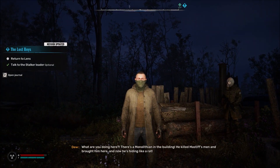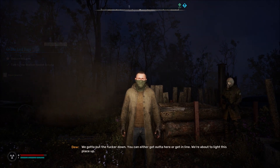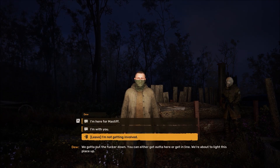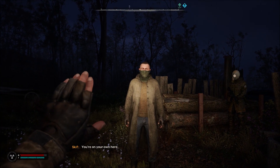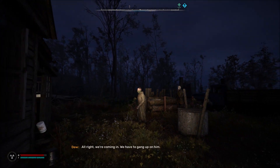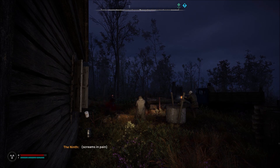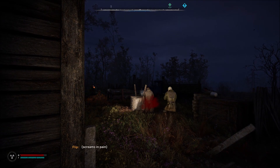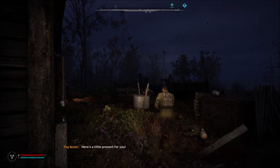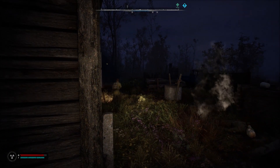What are you doing here? There's a man in the building - he killed Mastiff's men and brought him here and now he's hiding like a rat. We gotta put the fucker down. You can either get out of here or get in line - we're about to light this place up. You're on your own here - just stay out of the way. All right, we're coming in, we have to gang up on him. He killed different guys this time - yeah, you don't want to get caught in the crossfire, he'll be gone soon enough.